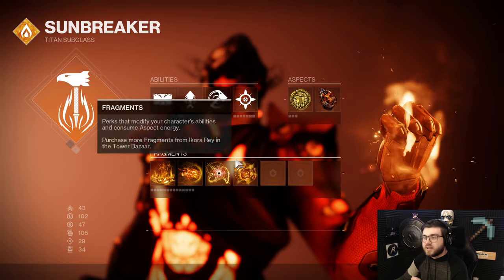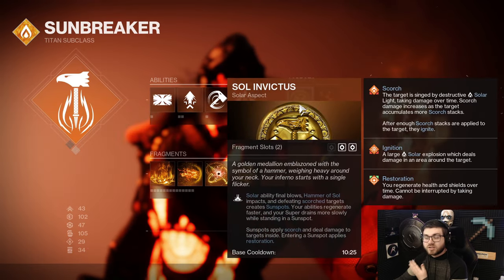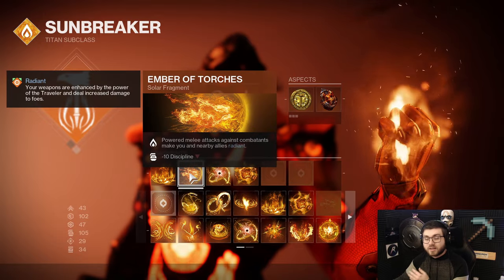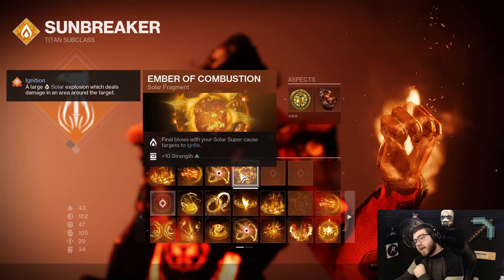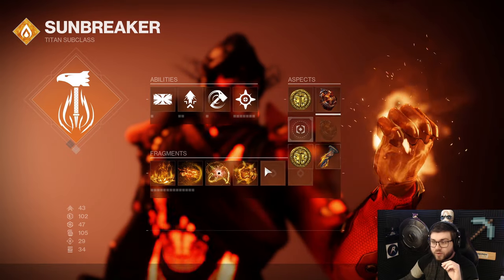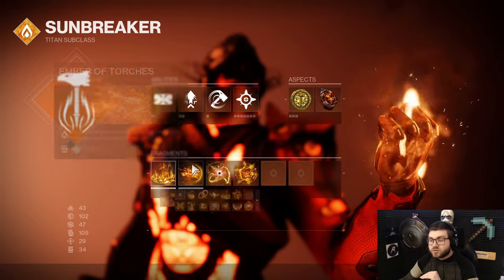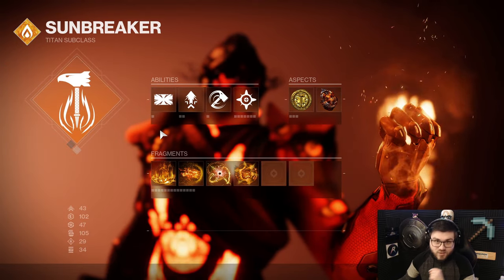If you want to change this out to something like Ember of Singeing - so your class ability recharges faster when you Scorch targets - since your Sunspots will Scorch targets, you can do that. Even Ember of Benevolence is good if you want to play into a support-based role, since you're always going to be giving Radiant to your team. This will give you more cooldown for things like your Grenade and your Barricade. All of these really are interchangeable because the main parts of this build are Sol Invictus and Roaring Flames.